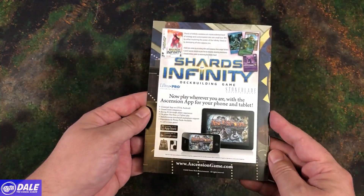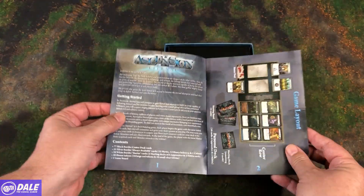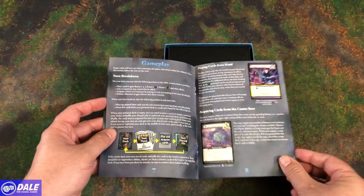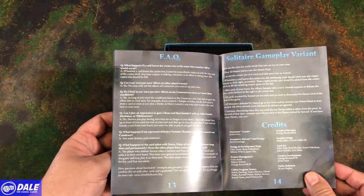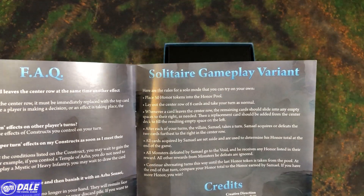In our rulebook we've got 14 pages. It's a very simple deck builder. I've played this before, but was in the shop and thought I'd pick up this two-player — and one-player, more importantly for me — version. There's also the solo variant.